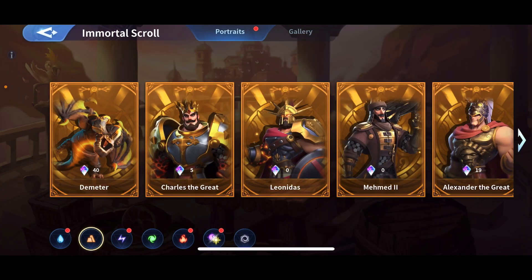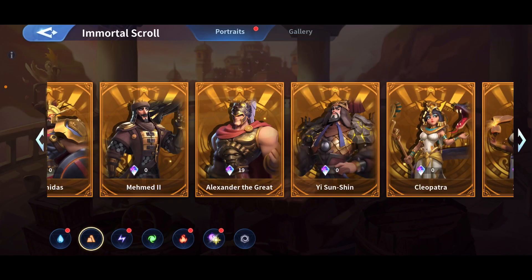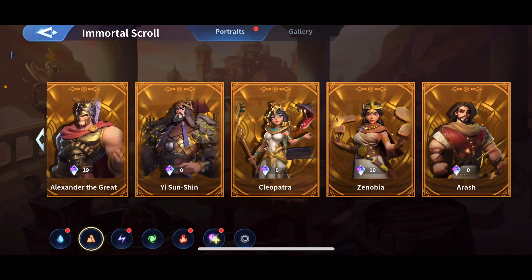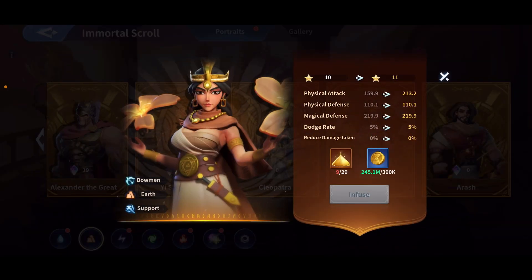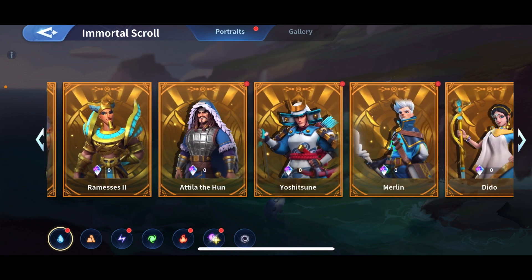Going back now to attack - attackers' main stat is accuracy rate, second stat is physical damage. Physical damage is how much damage your immortal gives. For mages it's crit rate and magical damage. Crit rate is when your attack does max damage, and magical damage is just like the basic magical damage from attacks. For harassers it's physical damage, same as the attackers.